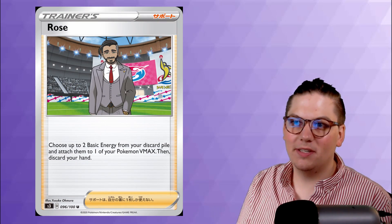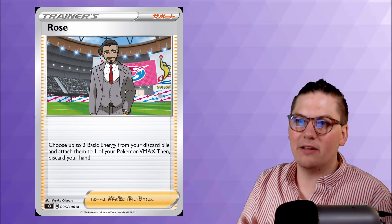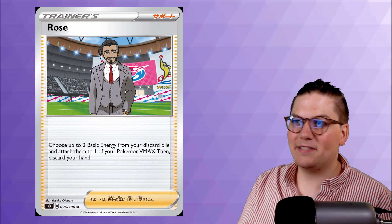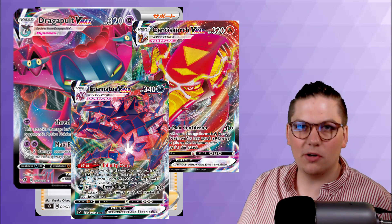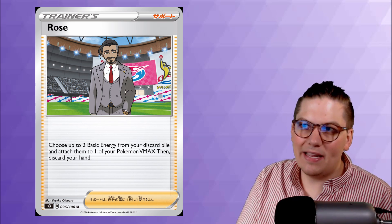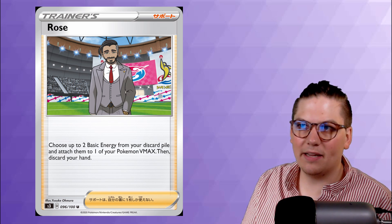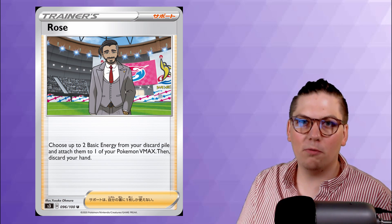Number 6 is Rose, a supporter that says: choose up to two basic energy from your discard pile and attach them to one of your Pokemon VMAX, then discard your hand. It's a super strong supporter that can power up just about any VMAX — Dragapult, Centiskorch, Eternatus — all VMAXs that attack for two energy. Loading them up from the discard pile is a huge benefit, and discarding your hand is a worthy downside. There are some ways around it, notably the new stadium. With this format centering on VMAX Pokemon, look for Rose to see significant play.